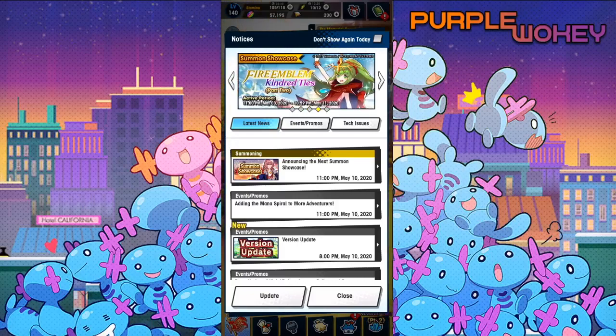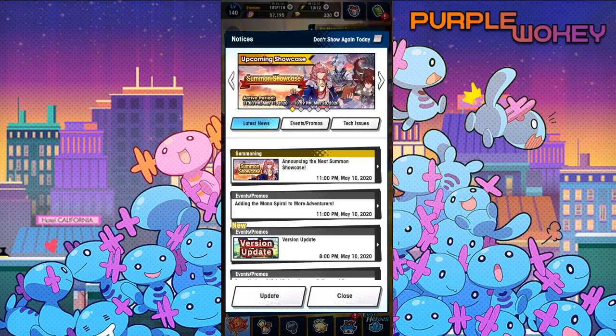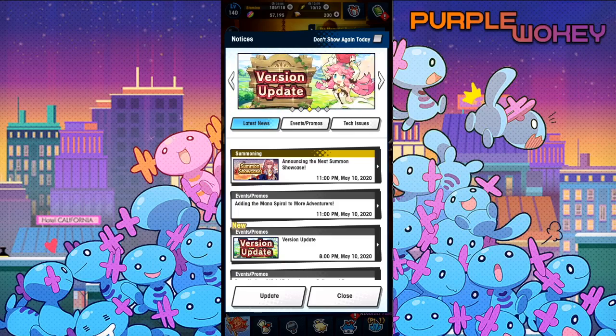Hello everyone, are you ready for another adventure? It's me, Wokey, and I'm back with another Dragalia Lost video. Today's video, we're going to be talking about the brand new three new units — one dragon, two adventurers — and the two mana spirals for Celiara and Runzel, the four-star version of them.